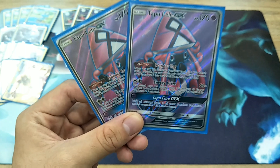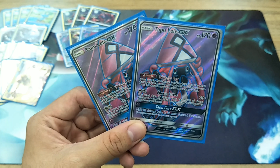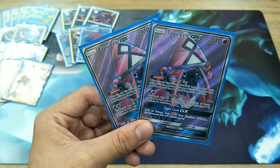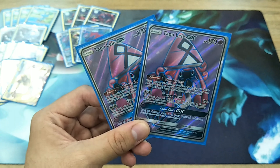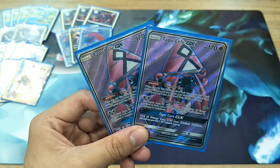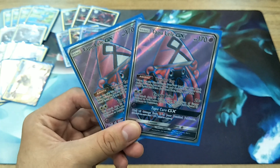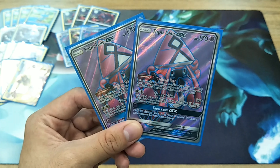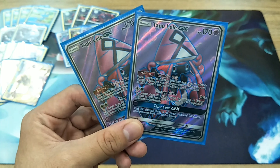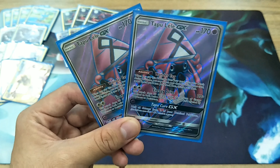People have been asking me why I don't take one copy of Tapu Fini. I don't think we should play Tapu Fini — usually you use it when your opponent sets up a big Pokemon, but now you have Zoroark GX so Tapu Fini isn't actually needed in this deck anymore. And since we're hitting such huge numbers, I don't think Espeon EX is necessary either.